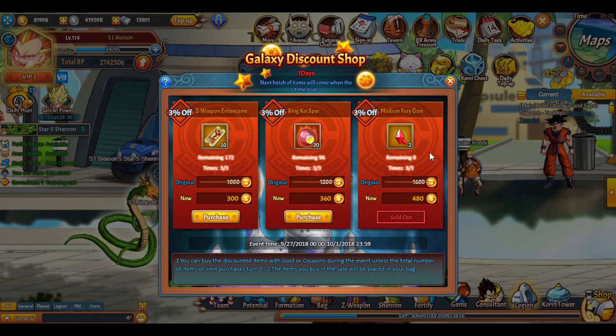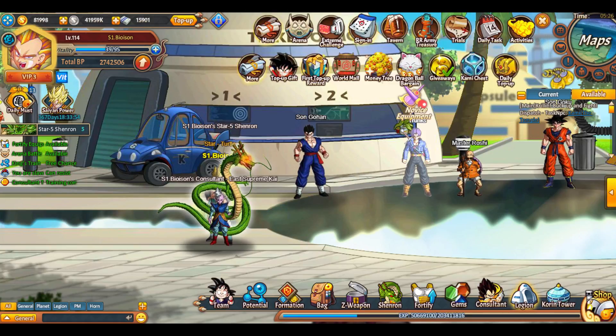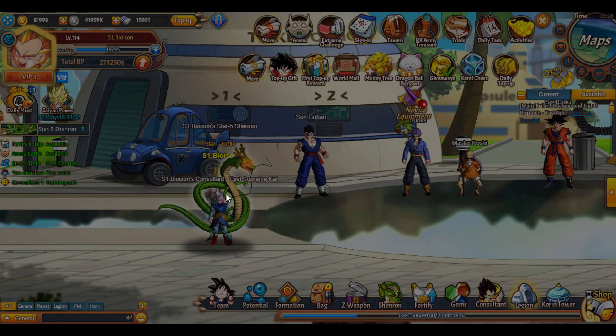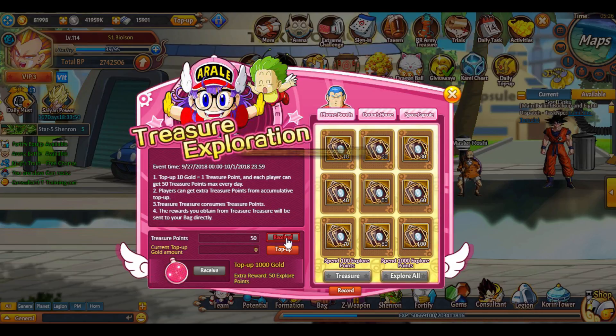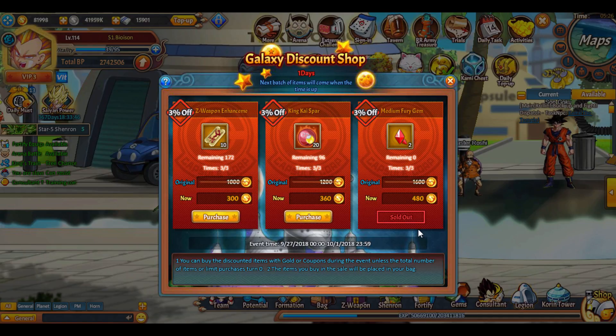We have the discount shop which has the fury, and everyone buys this fury like crazy. Of course it crashes, so I'll be right back. Alright, there we go. We have the discount shop with the fury in them and they're gone already.